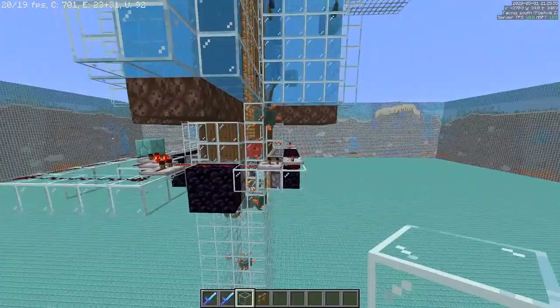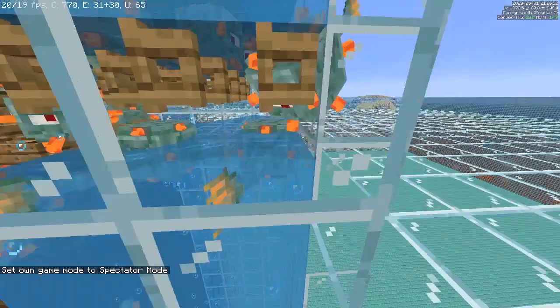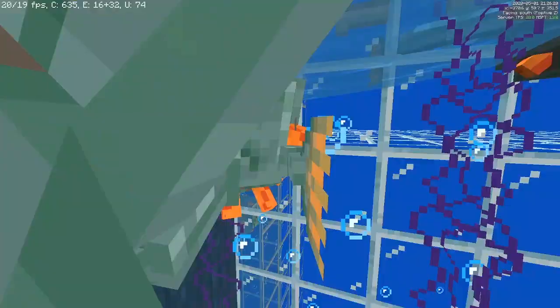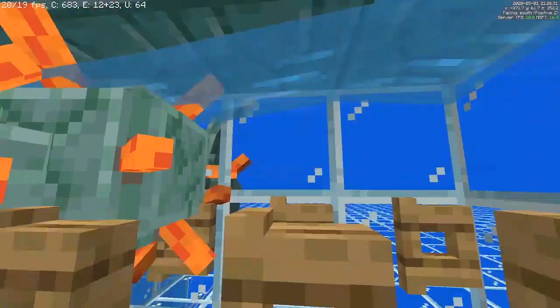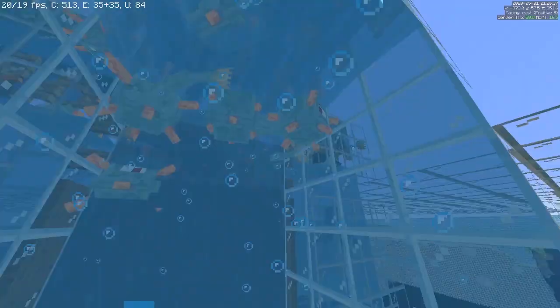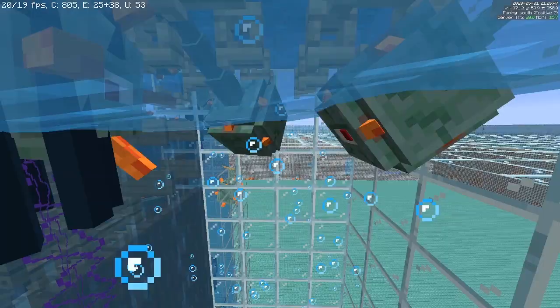The Guardians' route to their demise: they spawn, get pushed up, then pushed horizontally by this double-layer water stream design that I've tested to be the most efficient possible. Most designs have bubble columns with a solid water source surface, fence gates, and a water stream on top — they get shot up through the air block of the open fence gate and carried by the water stream. I found you can make it about 10% more efficient by also having a water stream here instead of still water. But sometimes Guardians can jump around in this airspace.